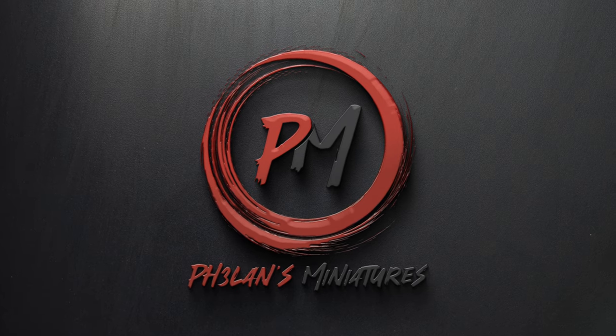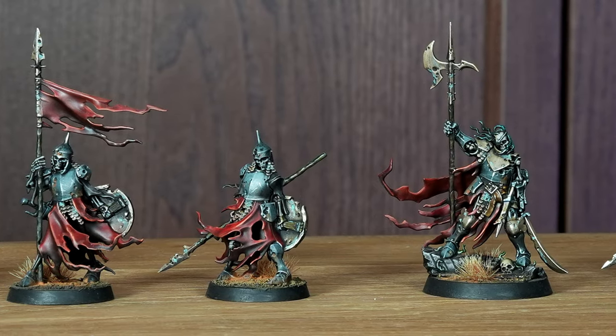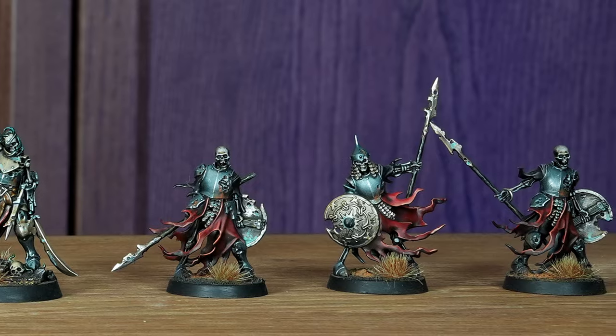Hey guys, I'm Zoltan and you're watching Faolan's Miniatures. The idea was to go for something fun but achievable - I wanted these guys to be high contrast, a little bit dark, but I also wanted to have a blue gloomy light coming up from the ground. I've painted some skeletons before from the Cursed City set and back then I was quite happy with the scheme I used there, so I decided to go with something similar but to up the contrast and add the gloomy light to make it even cooler.